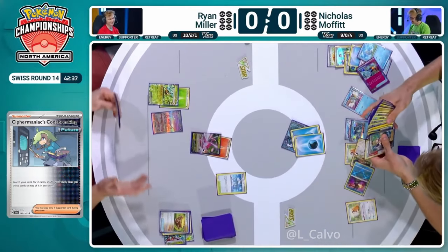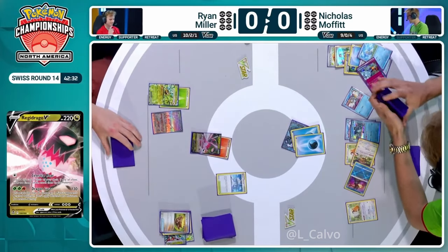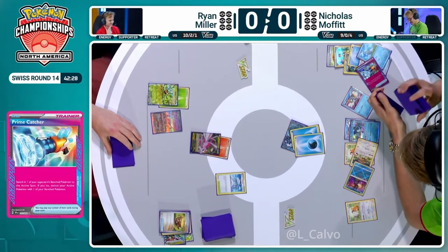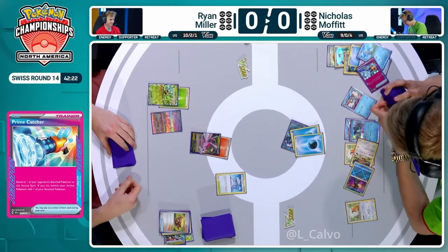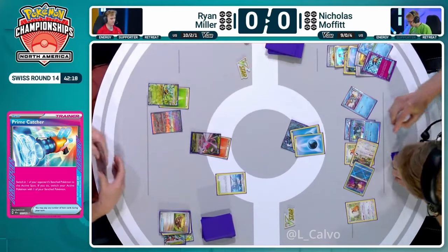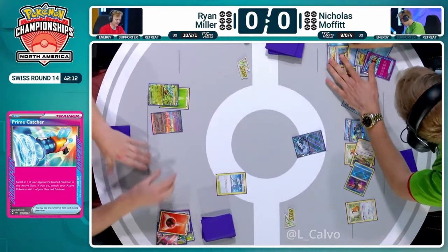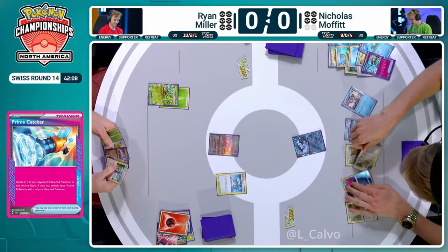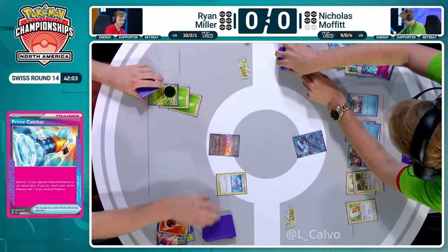There is the Prime Catcher onto the only Regidrago V. Use Shivery Chill to go get those two energy, and there's going to be at least a couple in hand as well from the Earthen Vessel. You need four energy to discard, and you've got four energy minimum. This is a fantastic turn. Nicholas has really navigated that opening turn so beautifully, and picks up the second Bibarel from those prize cards as well. The engine is only getting stronger from here — what can Ryan do to stop this huge amount of pressure?